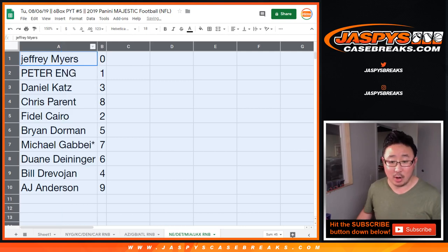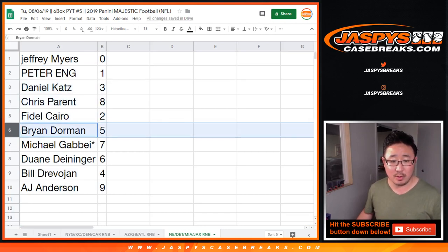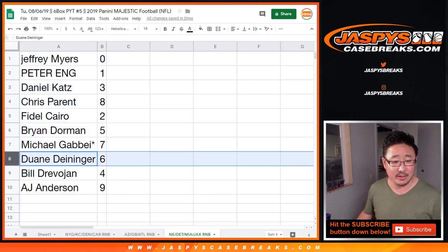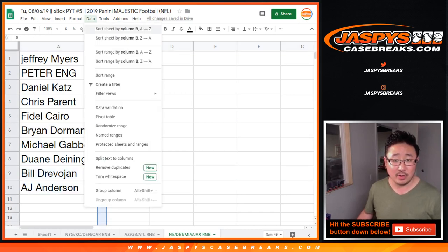Jeff Myers has 0 — any and all redemptions for New England, Detroit, Miami, Jacksonville. Peter Eng with 1, Daniel with 3, Chris with 8, Fidel with 2, Brian with 5, Michael G with 7, Dwayne with 6, Bill with 4, and AJ with 9. Let's order these numerically, print, and let's rip.